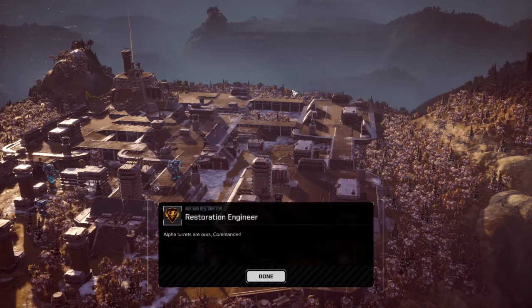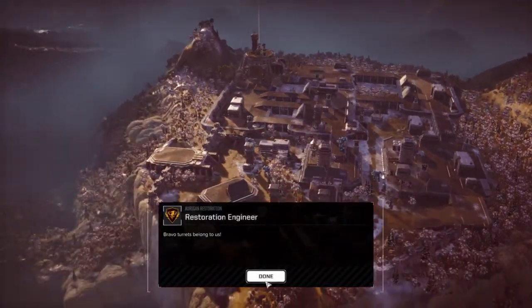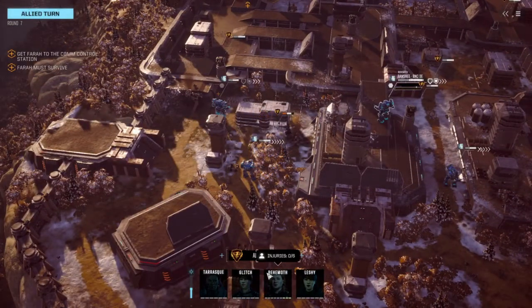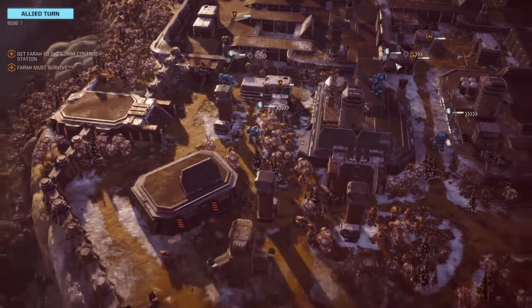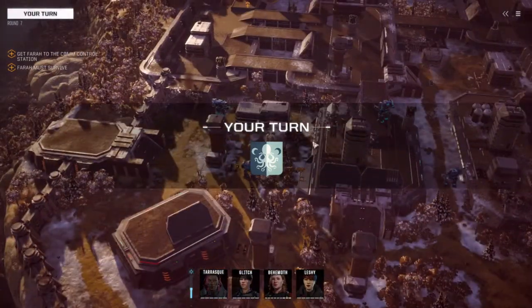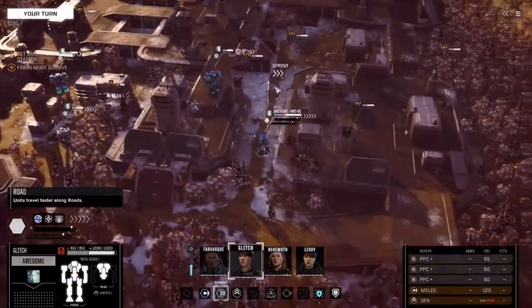Hello, welcome back to Let's Play Battletech. We're taking over this facility, and the Alpha Turrets and Bravo Turrets are ours. So we've got, I believe, four vehicles, a fair number of turrets, and four battle mechs. This is going to be pretty nasty.